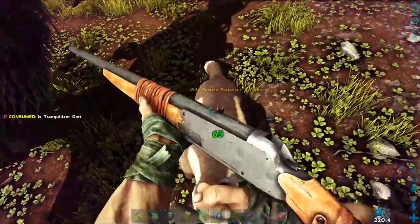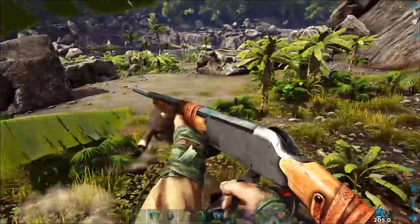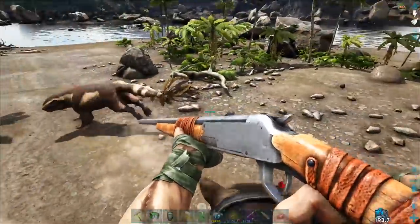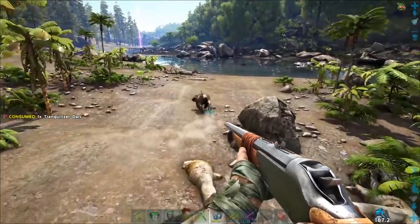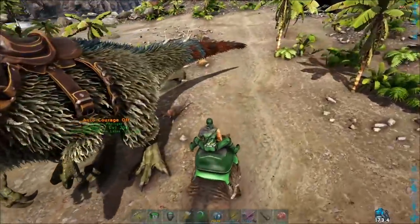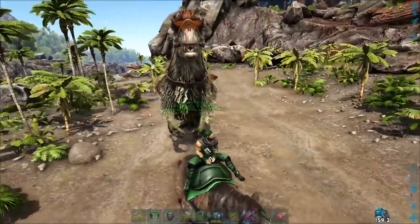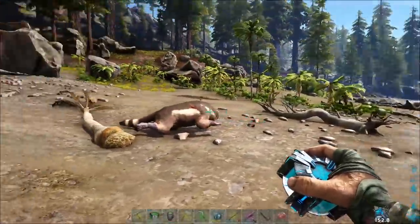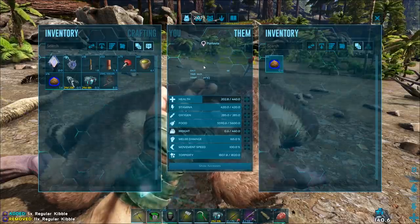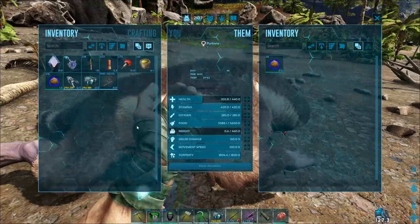I just shot my own dude. But once you get them out of the ground, they're really not that hard to tame. Once they're out of the ground, the hard part is really just getting them to sit still and knock them down. Like I said, if you have bolas, you can just go ahead and use those. You'll notice that even at lower levels, these guys actually do have some pretty decent stats.